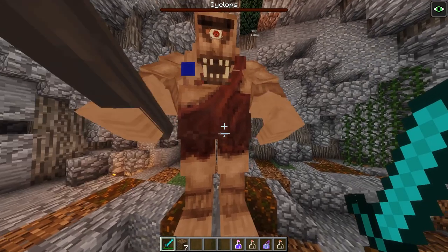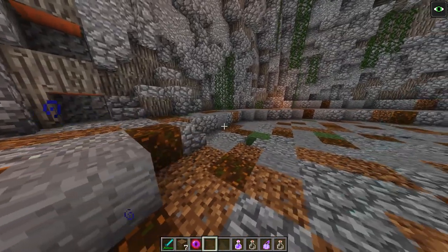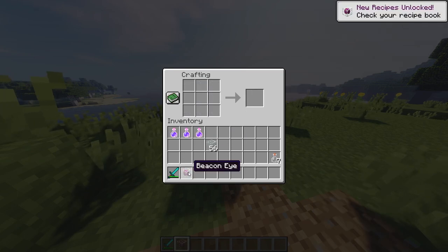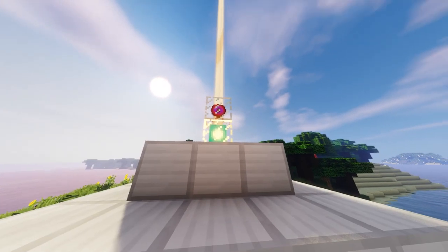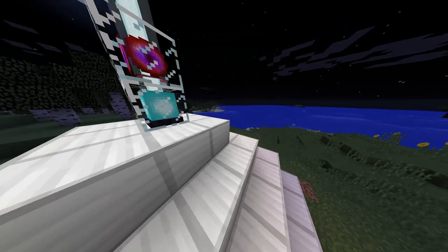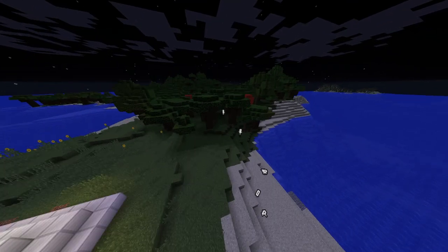Don't worry though, there is a reward for all this effort: the Cyclops Eye. It can be used to enhance a beacon. Just surround the eye with glass blocks to create a beacon eye. This block can be placed on top of a functioning beacon to power the beacon eye. It will grant the extra effect of giving all mobs in its radius a white outline and a constant glow effect, making it much harder for skeletons, creepers, zombies, and spiders to sneak up on you.